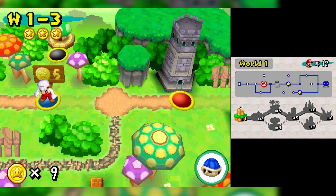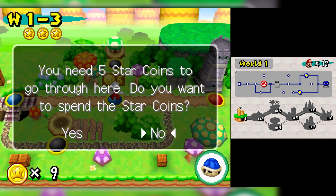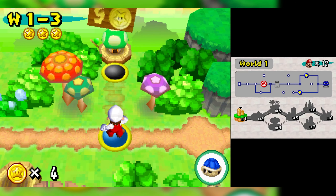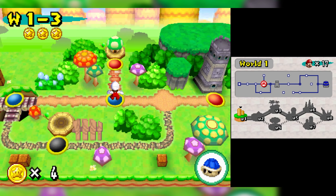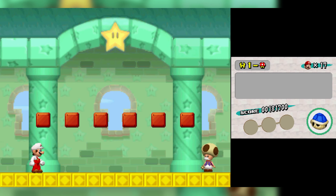At that signpost I can spend my hard-earned star coins — five star coins to save the game. Unlike what you'd expect from a portable Mario game, you cannot save whenever you want: you save either by spending star coins or by beating a fortress or castle. I don't know why they decided to do that — it's very weird in my opinion.